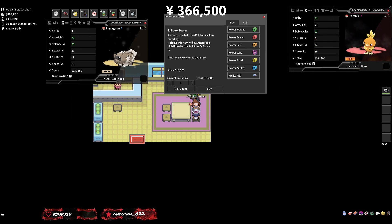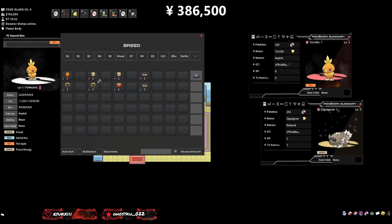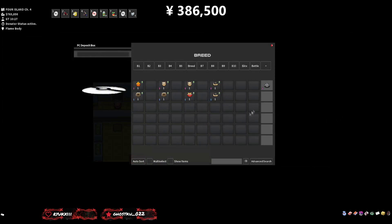For our Torchic and Zigzagoon, we want Attack on the Zigzagoon and HP from our Torchic. I'll go ahead and put all the correct items on the correct Pokemon. All items are on and everyone's ready. We're only going to need four Pokeballs because we're turning these eight Pokemon into four, so I'll be right back after grabbing the eggs.